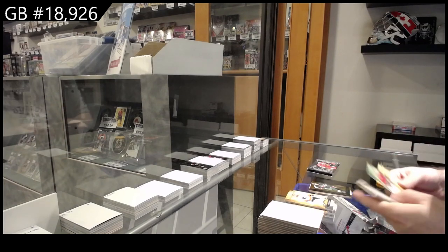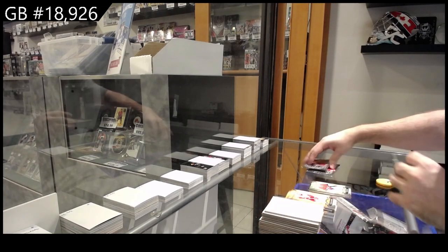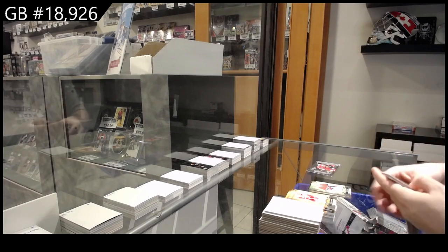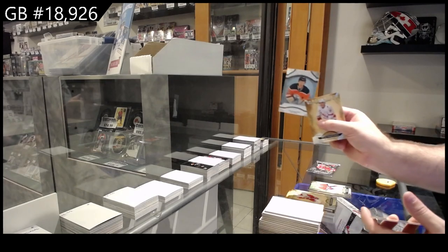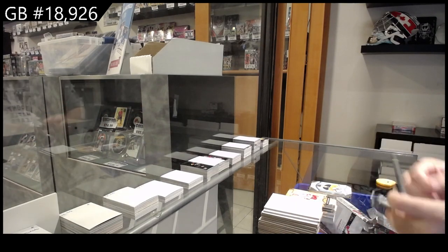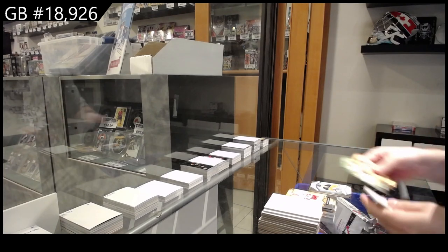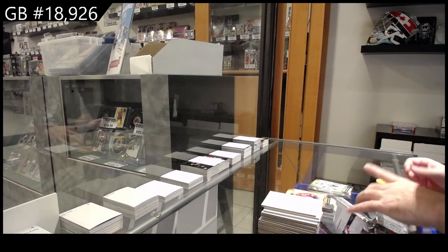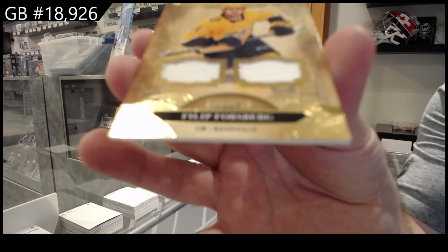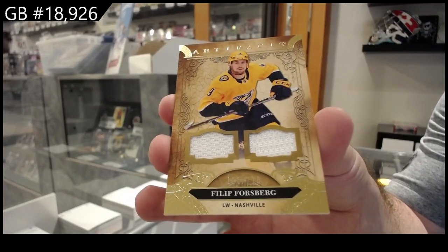Orems are not bad. $4.99 — Carey Price, Montreal. Rookie of Benson for the Oilers. Oh, definitely paid for the Dallas spot. And a $4.99 for Vegas — Marc-Andre Fleury. And a Forsberg dual jersey for Nashville. There she goes — and $4.99.